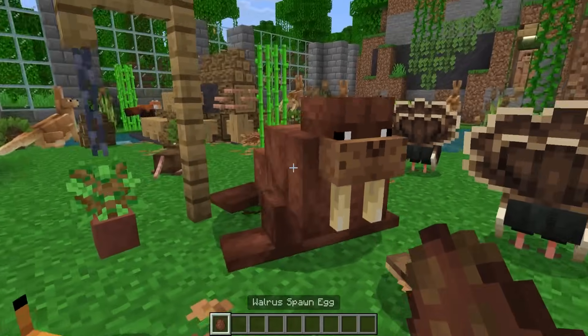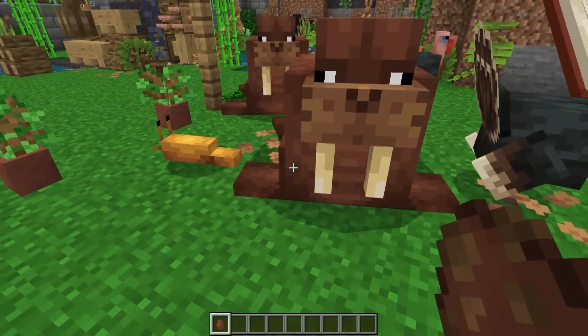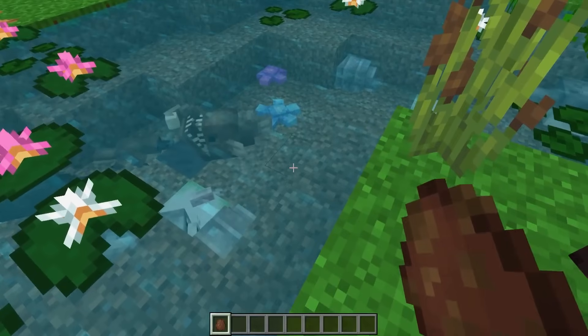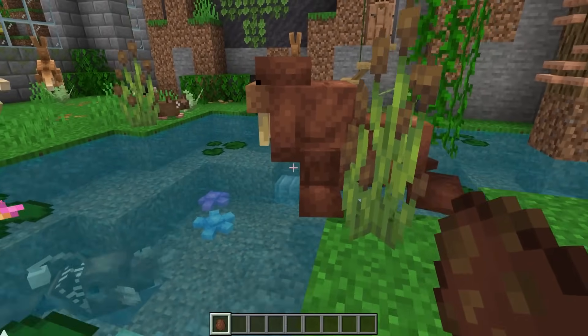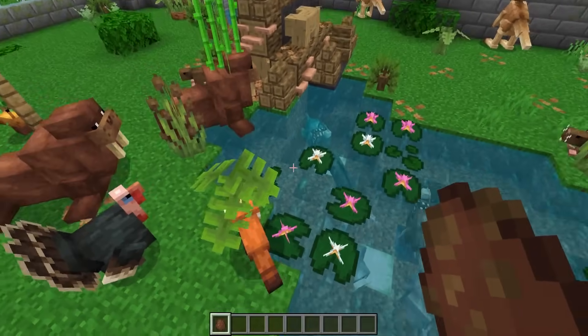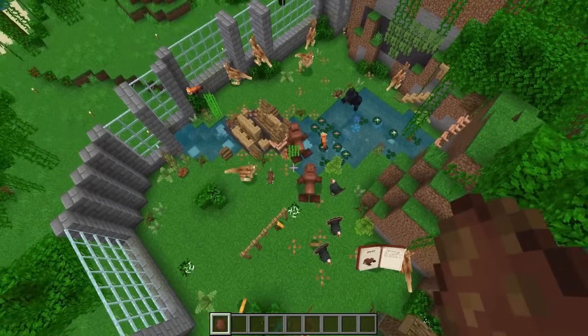Next we have walruses. Let's see what they look like — oh, they're big and adorable! I love them, they are amazing. They can swim in the water as well. There you go, little guy! There are so many animals in here, it's getting crazy.